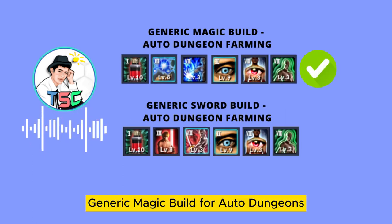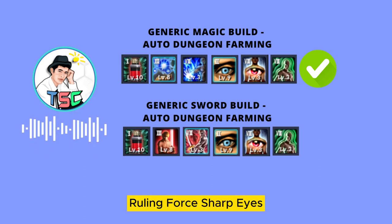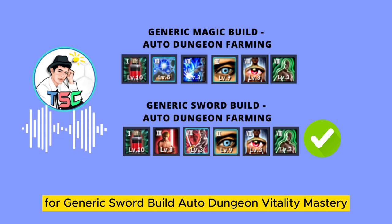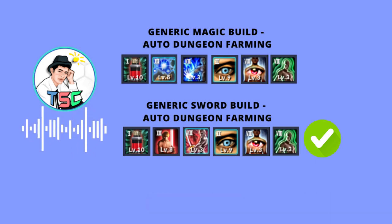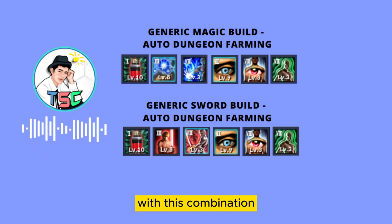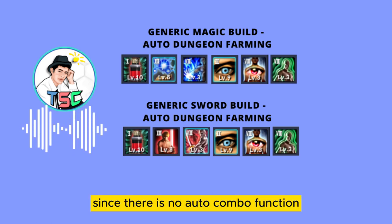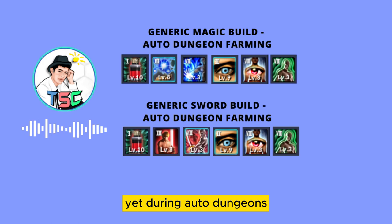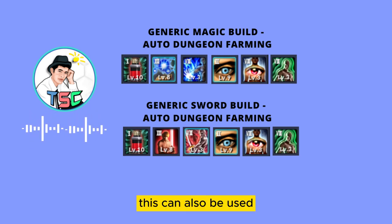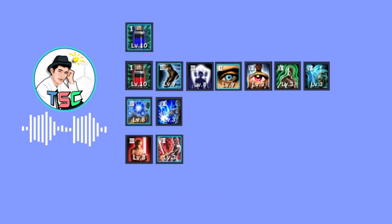Generic Magic Build for Auto Dungeon: Vitality Mastery, Force Control, Ruling Force, Sharp Eyes, Eyes of Mind, and Sixth Sense. For Generic Sword Build Auto Dungeon: Vitality Mastery, Offensive Sense, Impact Control, Sharp Eyes, Eyes of Mind, and Sixth Sense. With this combination, we boosted the attack rate which avoids our attacks being blocked. Since there is no auto combo function yet during auto dungeons, having a higher attack rate helps us finish dungeons faster. This can also be used if many of your attacks are being blocked during BM2 and BM3.